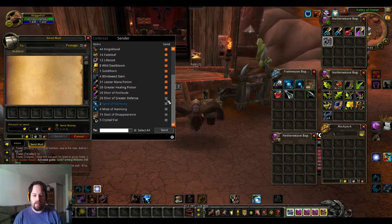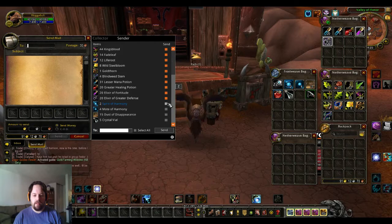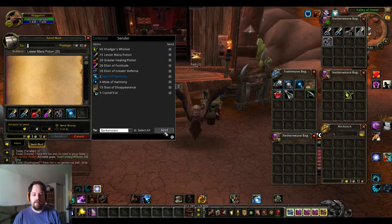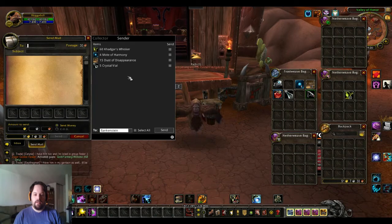This is the great thing — you just select the stuff you want to send. Then all you do is pick the character you want to send it to. In my case mine's named Bankenstein. Hit send. Done. So as you can see it emptied out my inventory. The Khadgar's Whiskers I need for the next step in my quest, so I'm holding on to those for now.